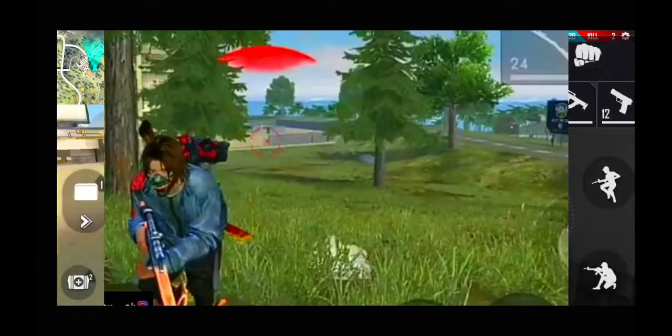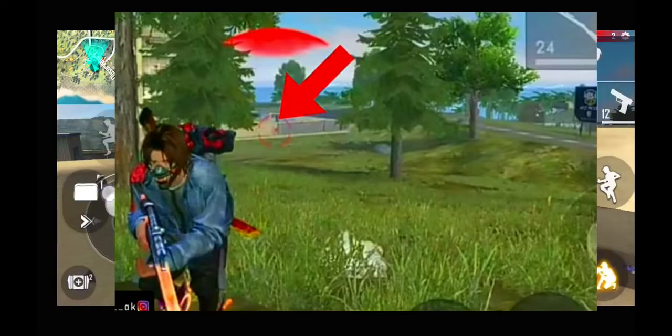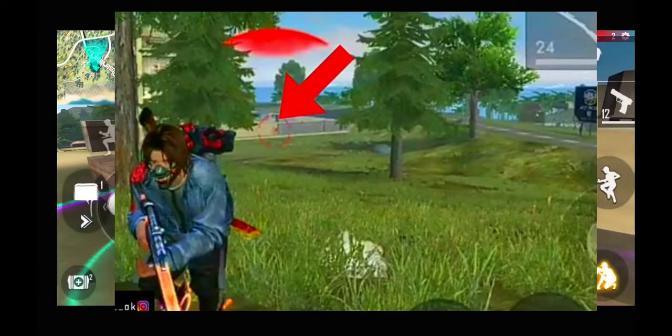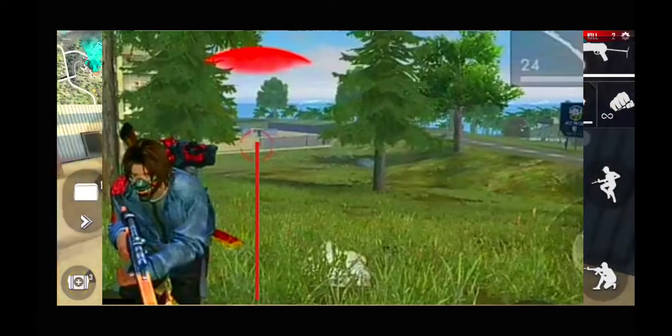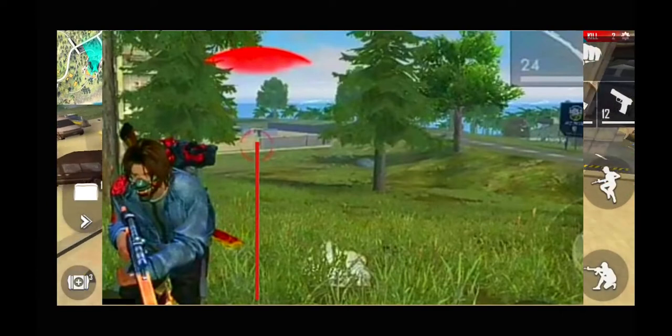As you can see in the pictures, you can understand the enemy that you can see. The aim button is shown in red. You have to find a person and then find a vertical line in your mind. You can find the red item and the vertical line. The setup uses a vertical line.